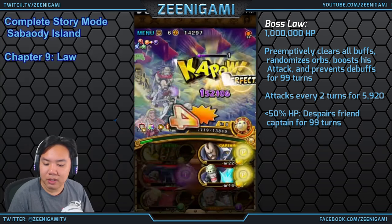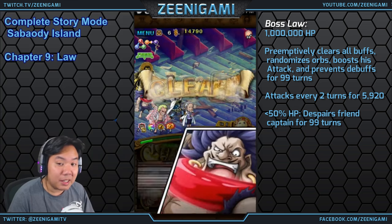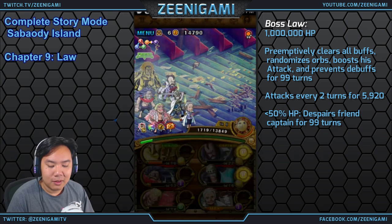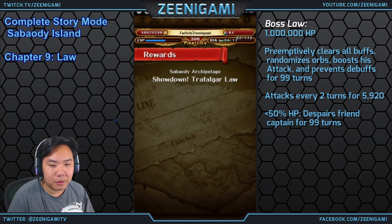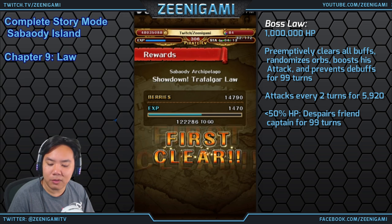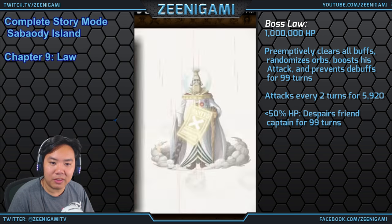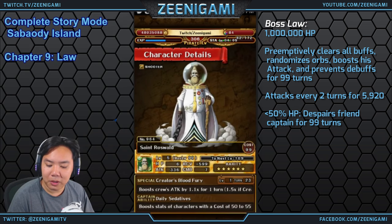Law goes down pretty easy — first time drop! We did get a new six-star character, though it's not the drop I was looking for. We got a Saint: Saint Roswald. And there's the gold paint poster for anyone wondering whether Saints drop as reds or golds — Saint Roswald, what a wasted drop.